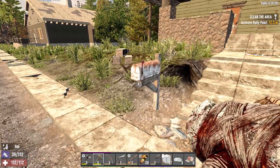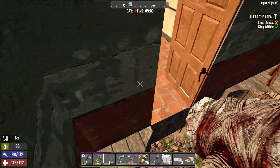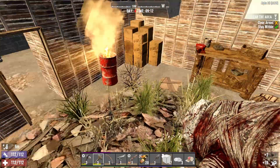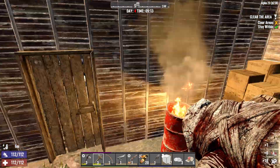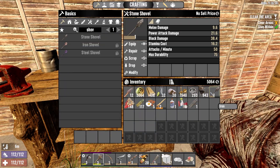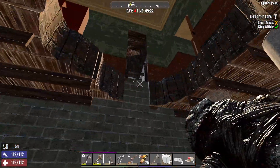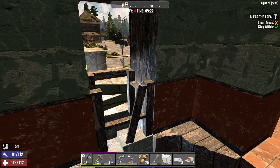Here's the place. I want to drop straight down, but we could run in. Let's drop down here then. I'd like to take apart this workbench — we need to take apart these things whenever we see them, such good materials from them. That sounds like zombies outside — this is potentially very bad. Yep, that's exactly where it is.